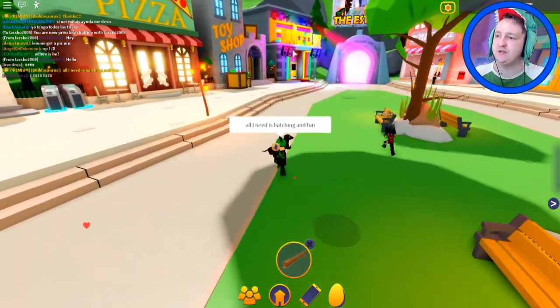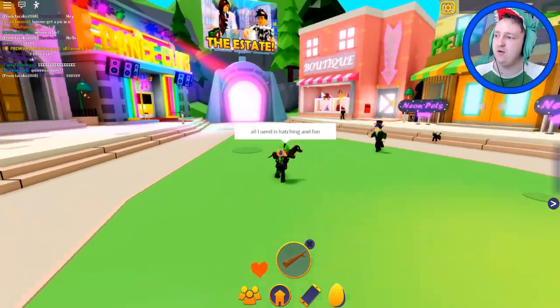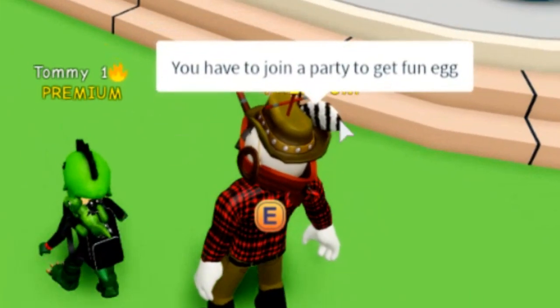Hatching and fun — I still kind of believe the fun egg was in the dance club because it looks like it could be there, but I was in there and I didn't see it. You have to join a party to get the fun egg.